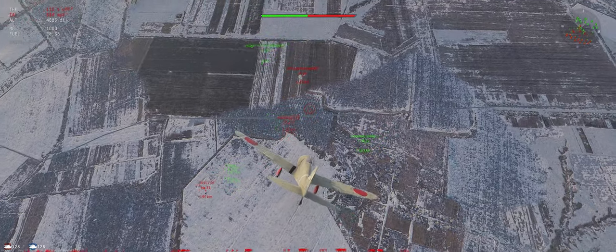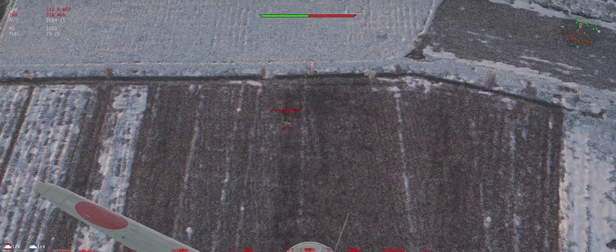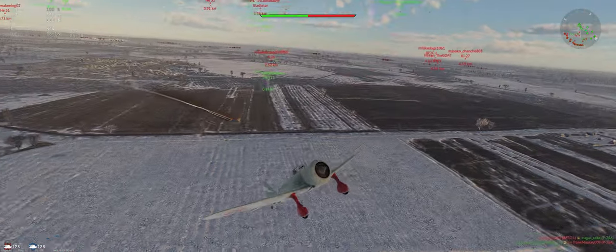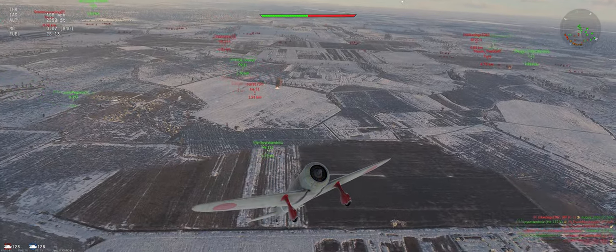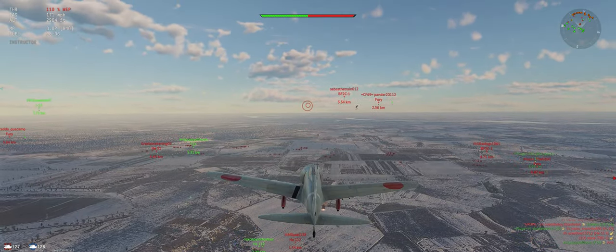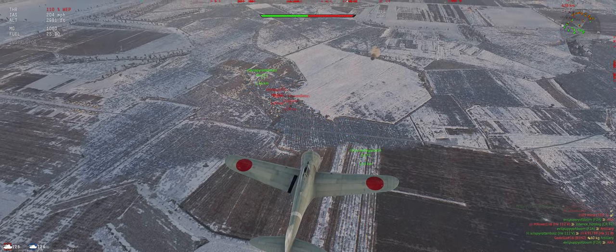Looks like the HE-112. He broke off — P-shooter. Huge energy advantage over him. No hits that I saw — there we go, got the assist. Go vertical, turn that speed back into energy — potential energy, I should say.